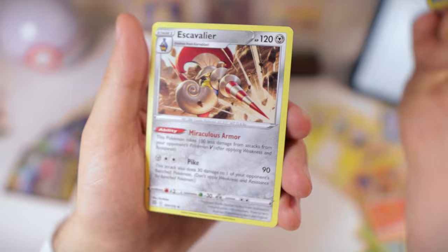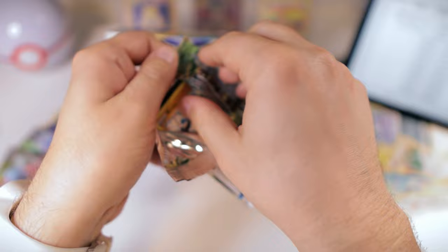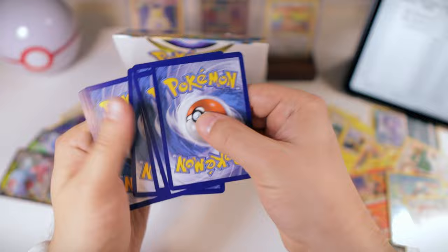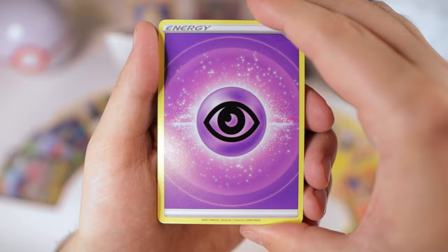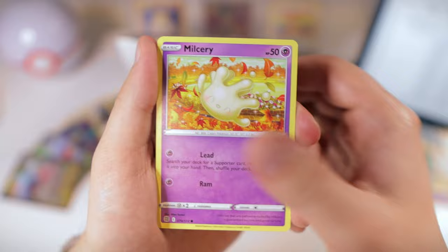A Skew and Escavalier. This box has been a little bit weak so far. Hopefully all the good hits are still to come towards the back. I'm keeping the code cards this time — maybe I'll redeem them for the online TCG, or maybe I'll sell them, because I do think that's a good investment. I'll incorporate that into our spreadsheet as well.